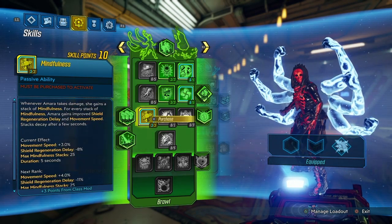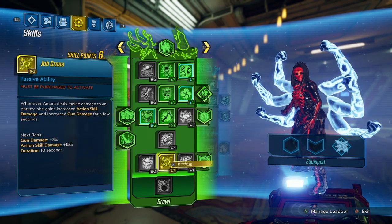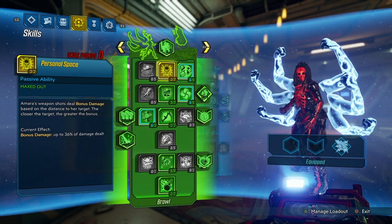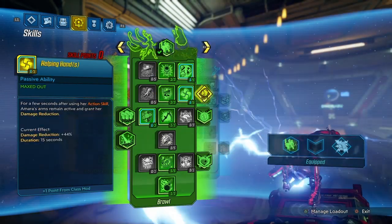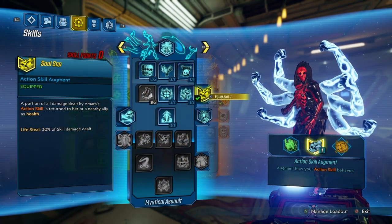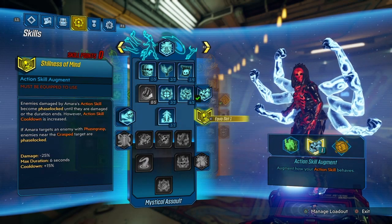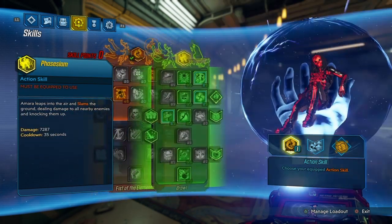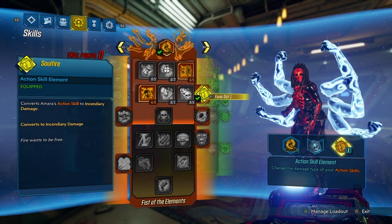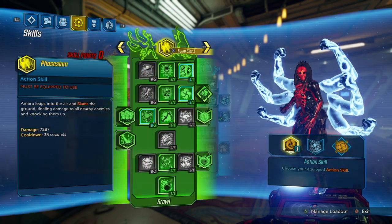Next, put three points into Personal Space, five points into Clarity, five points into Helping Hands, and three points into Semester. Then three points into Mindfulness, one point into Find Your Center, five points into Jab Cross, and one point into Blitz. For the action skill, I'm using Phase Slam with Soul Sap and Soul Fire. If you're using Phase Grasp, you can use Phase Grasp, Stillness of Mind, and Soul Fire. That's basically it for the skills.